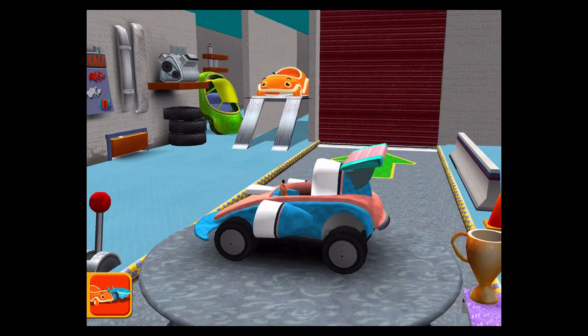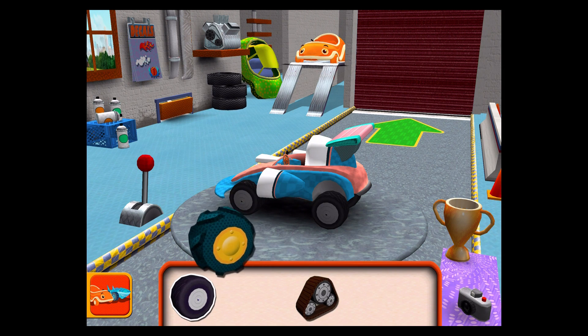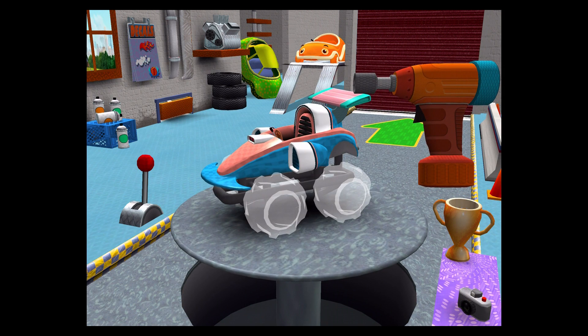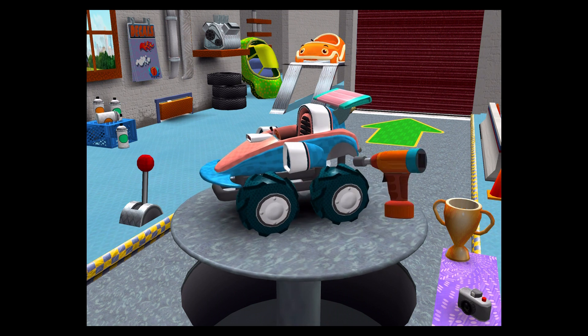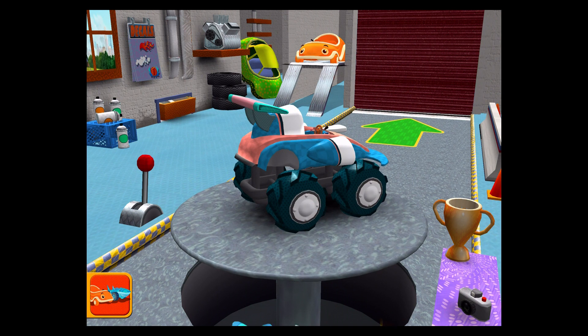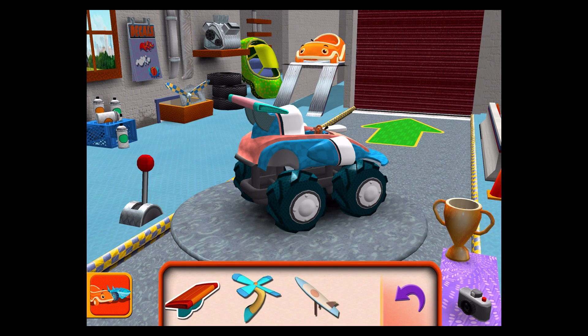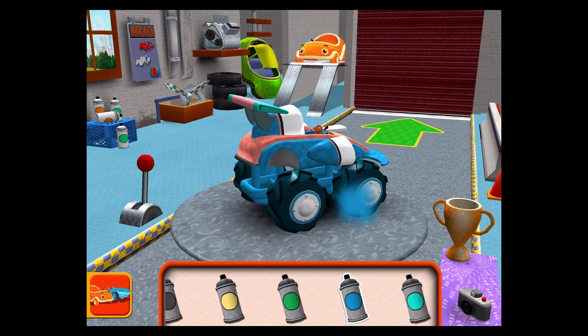Great job! Tires — drag to add one to your car! Tap the tires to fasten them to the car! Good! Next! Good! Next! Great job, Umi friend! Extra parts — drag an extra part to your car! Paint — choose a color, then tap the car part you'd like to paint!